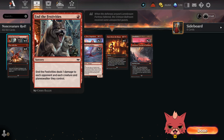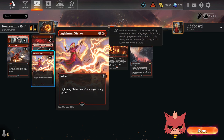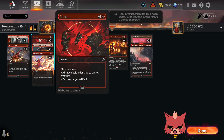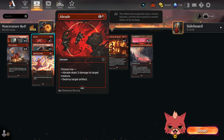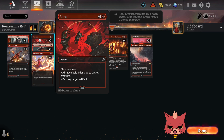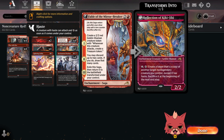In our one-drop spots we got four End the Festivities and four Play With Fires — no surprises there. We're rocking four Lightning Strikes as well as a couple of Abrades. Abrade has been doing a ton of work for me — being able to hit artifacts is very important right now. Something as simple as just taking out a Reckoner Bankbuster and you'll be pretty satisfied with that. We also got four Fables of the Mirror Breaker — no one is surprised.